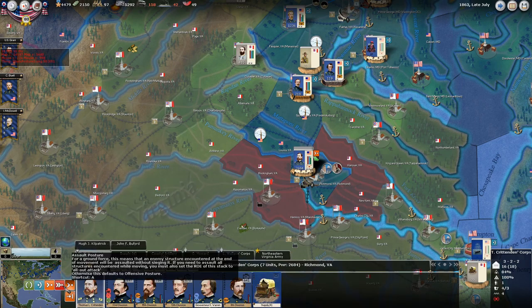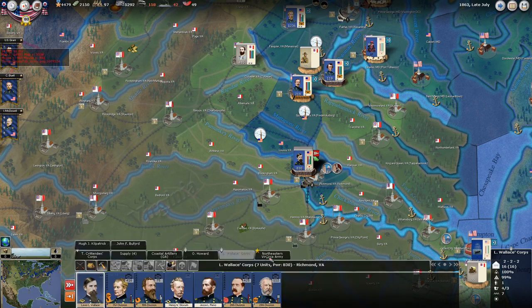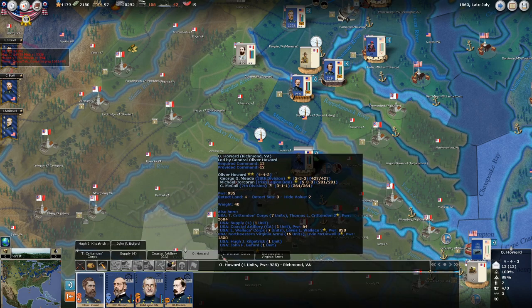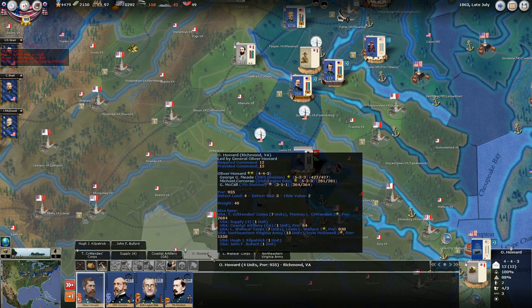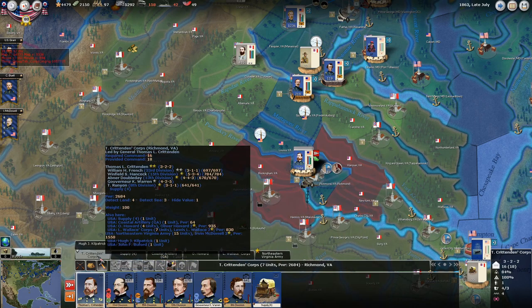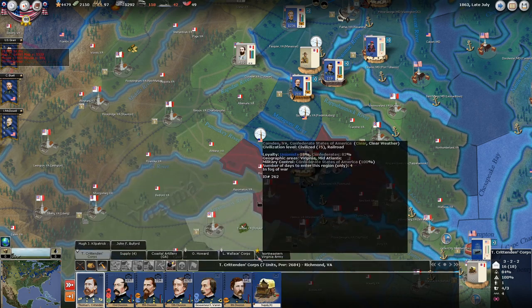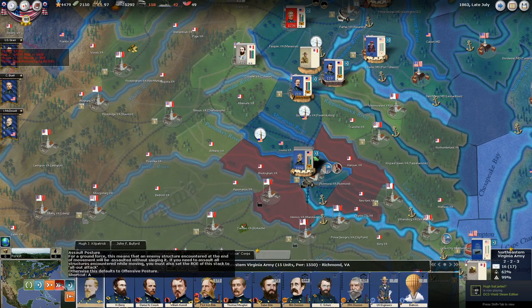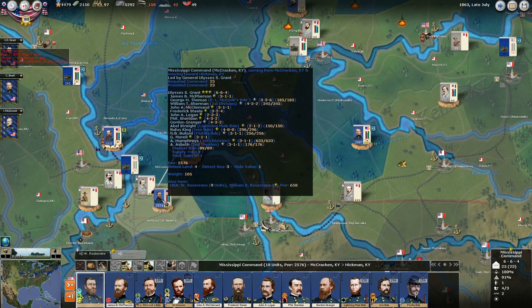The Richmond fortification is besieged and partially breached — so there might be our chance. We are down a little in numbers. McDowell won't assault himself, so we're going to have to send our corps. Our army commander himself won't do it, so we can send three corps in — maybe 60,000 men. I guess it's going to have to do.